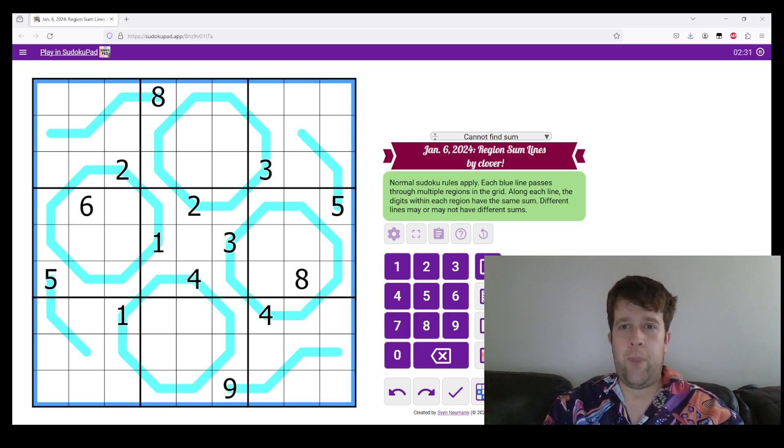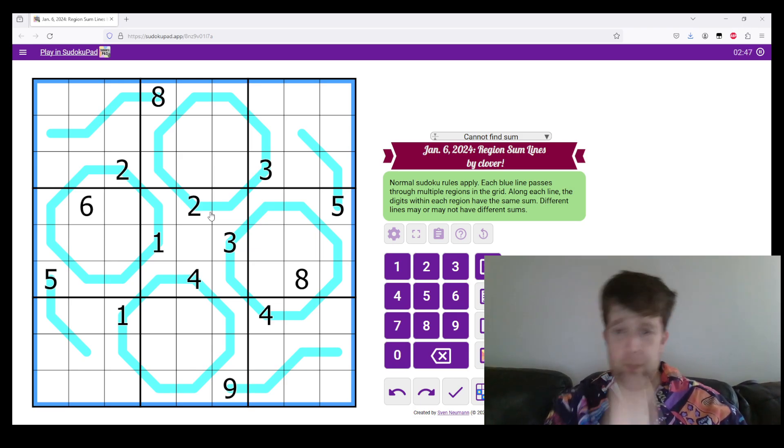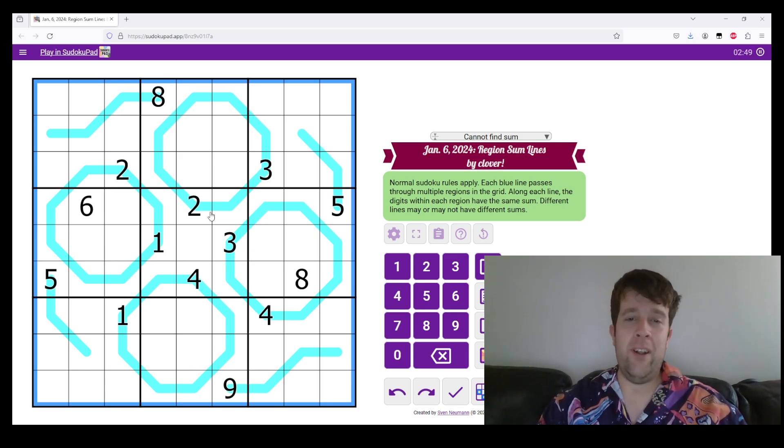Today's puzzle: normal Sudoku rules apply. Each blue line passes through multiple regions in the grid. Along each line, the digits along each region have the same sum. Different lines may or may not have different sums.